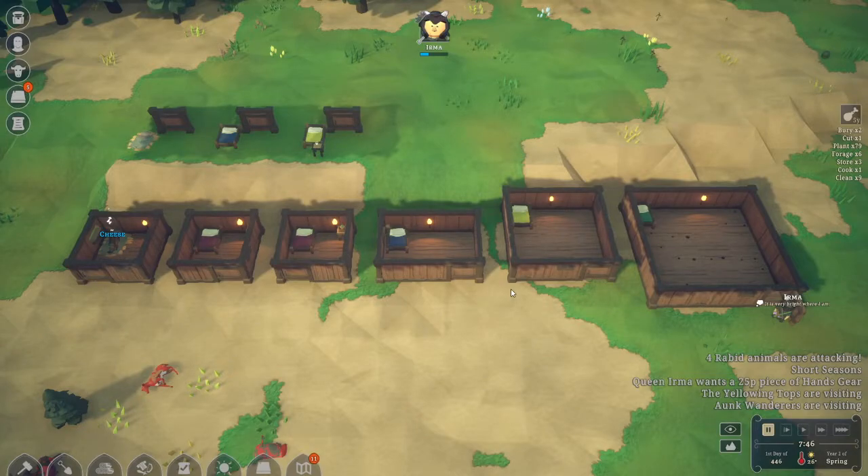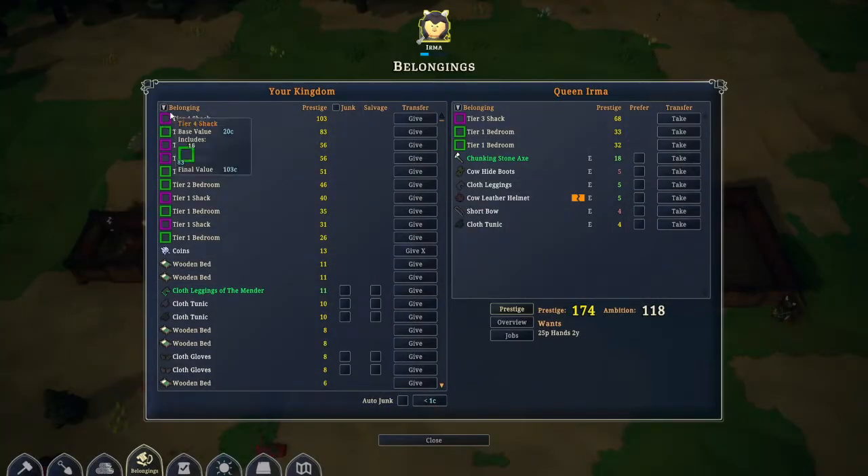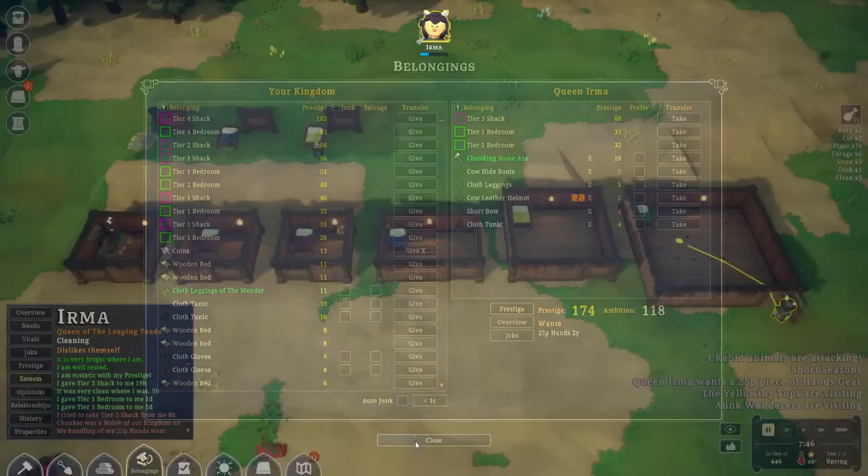The bigger the bedroom, the better — no matter how much stuff is inside, as long as there's a bed it's a bedroom. Because I built these separately, they are not together — they are shacks — and those give a little bit better prestige for the bedroom. For example, we have a tier 4 bedroom which is completely empty with just one torch and one bed, and it's 4x4 with 183 prestige. But if you build it individually as a shack, its prestige is 103.